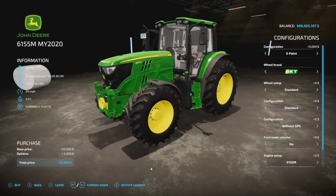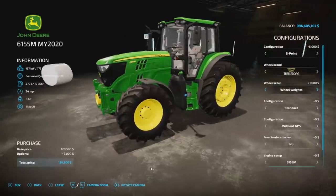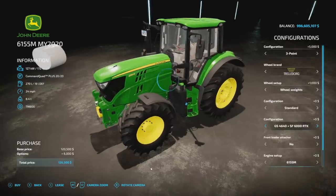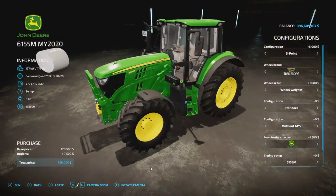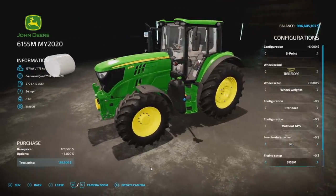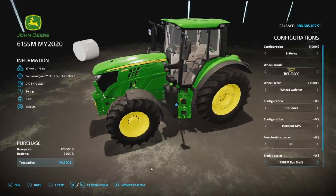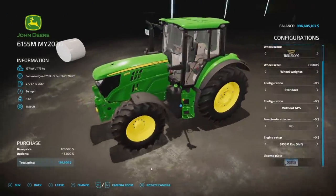For wheel brands we have Trelleborg, Michelin, Mitas, Continental, BKT, Firestone, and more — lots of choices. Configurations include standard beacon, left beacon, right, both, or neither. You can add the Starfire 6000 with the GS 4640 or the SF 6000 RTK for GPS. Front loader attacher options include John Deere, Quickie, and Auer — keep in mind Quickie and Auer are black. Engine setup gives you 172 horsepower with either the Plus 2020 or Eco Shift 2020 transmission.